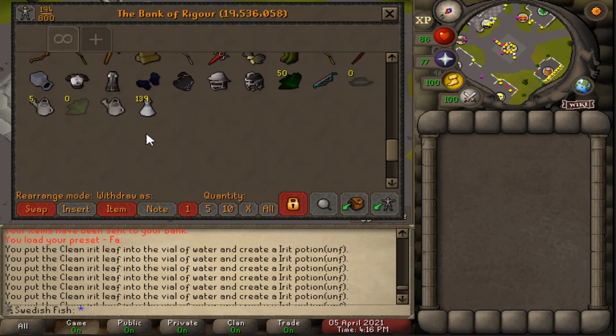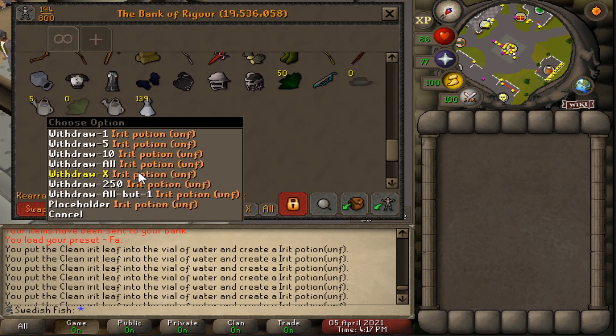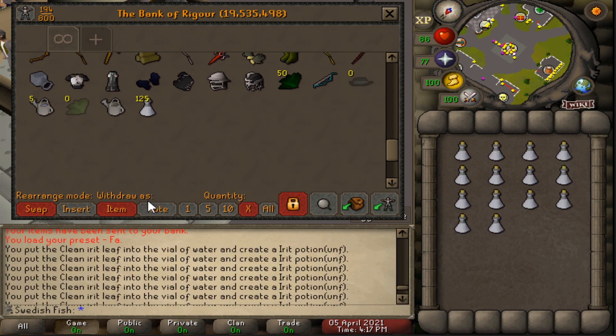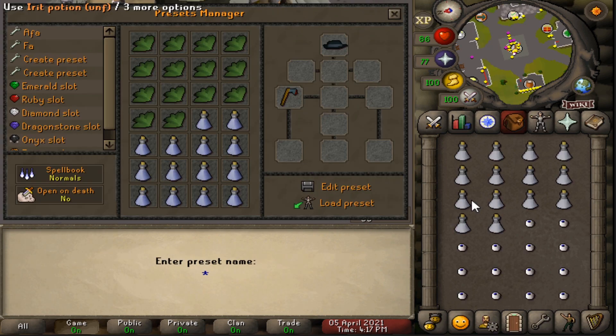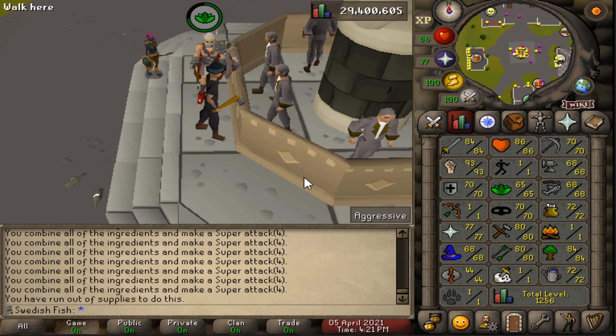I just planted all my Irit seeds and ended up getting 139 Irit leaves — that's 139 attack potions. Right now we're 56 Herblore. I love that Rigor has presets; it's nothing crazy but it makes skilling way easier when you don't have to manually bank. We ended up with 65 Herblore — not too bad.